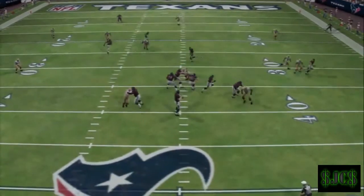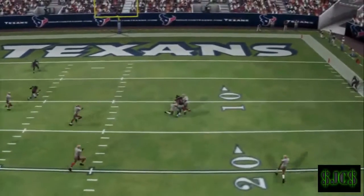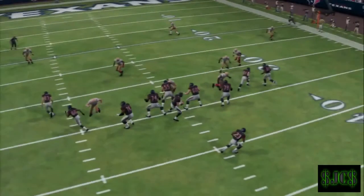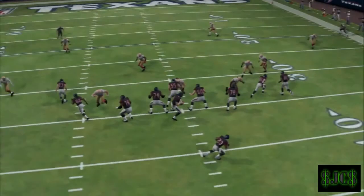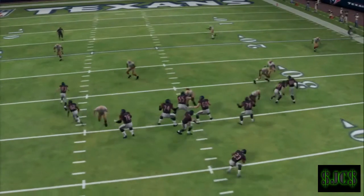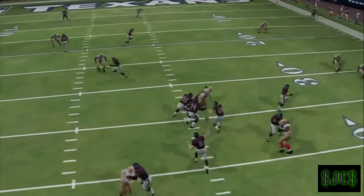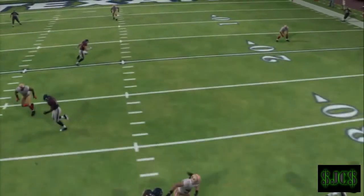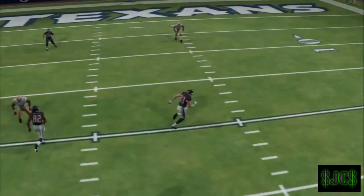What you're going to do is take your slot receiver — Triangle — and just put them on a fade route. Your read is going to be the outside receiver, which is Square. As you can see in the replay, he gets wide open against any zone coverage. I came out in a Quarter Cover 3 and based the line to cover the middle of the field more, and he still got open.